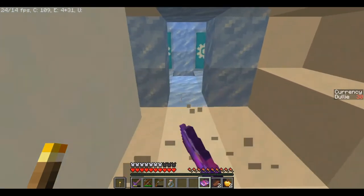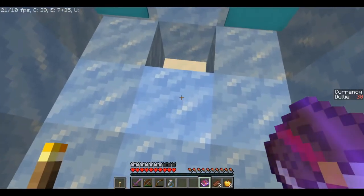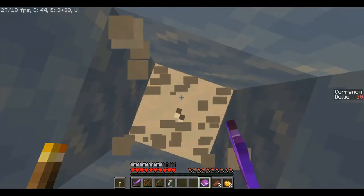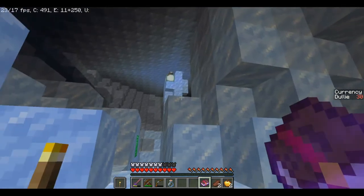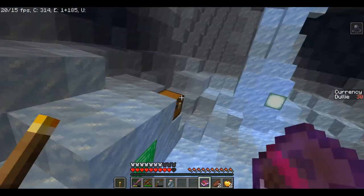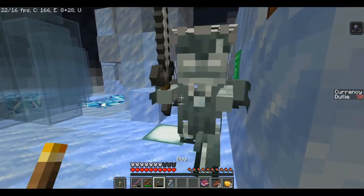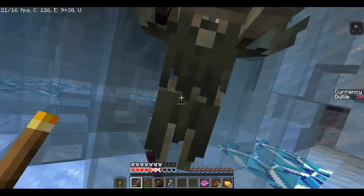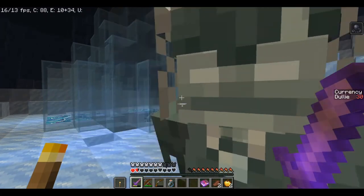We seem to be hitting somewhere — no one seems to be here. Straight down. There is an emerald block — there's something. We are surrounded by them! Here's the crystal! I'm gonna die and we'll come back.